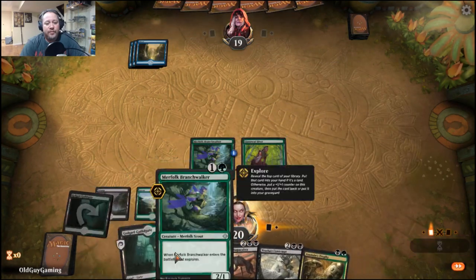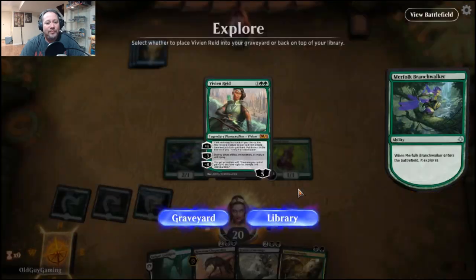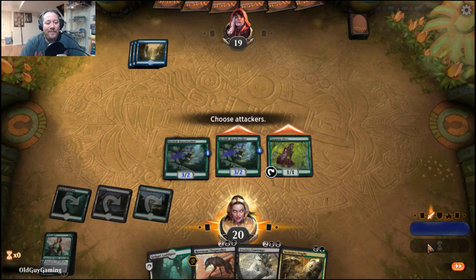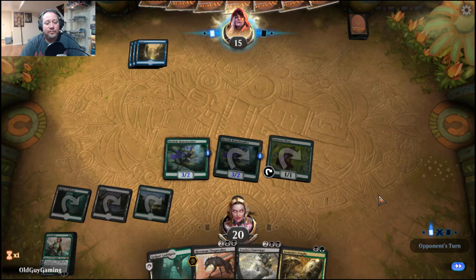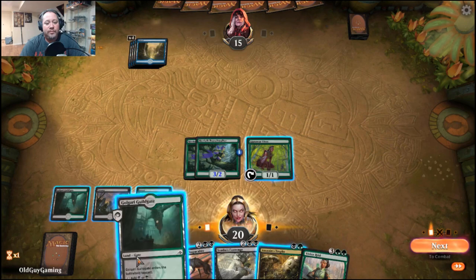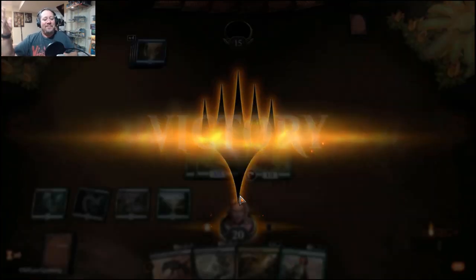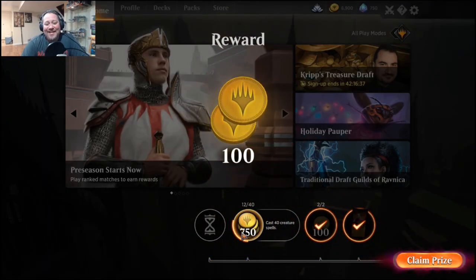I'm waiting for the counters to come out but I don't see them. If this is the mono blue one, he is not going to be happy to see Vivian — and he quits. Not really sure what his deck was trying to do. That's a shame. I don't really consider that a real game, so let's go ahead and try again.